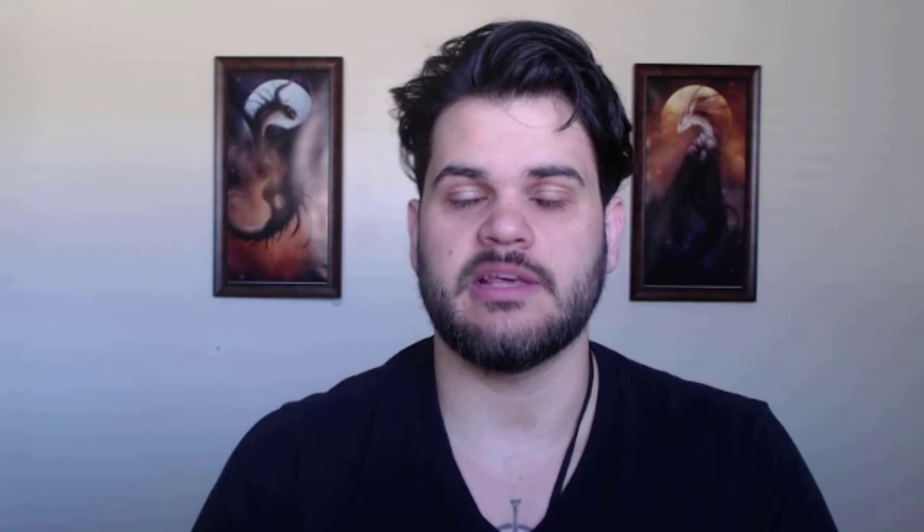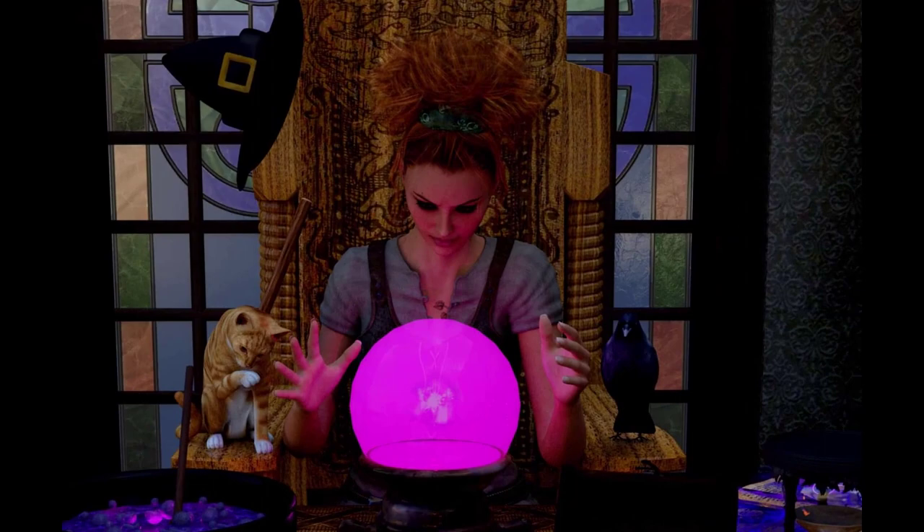Next up is Clairvoyance. Clairvoyance is a scouting tool — it's definitely in the utility category and it's not bad. Being able to see past a wall or hear beyond a wall is great information. Information gathering is hard to quantify, but I think it's powerful because if you have proper information you can make proper decisions, and if you're making proper decisions things go right. It's easy to look at D&D as does this win fights — yes, no, good, bad — but decision making is a massive part of D&D and this helps with it. The only question is if the third level spell slot is going to be worth the information gathered. This falls into utility, and I think it's good utility, but the question is whether we're going to have the spell slots to take advantage of it.